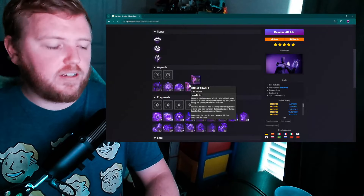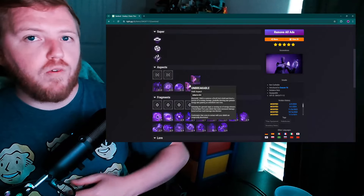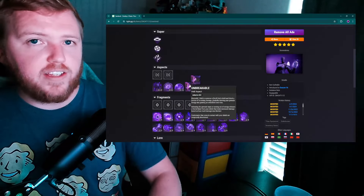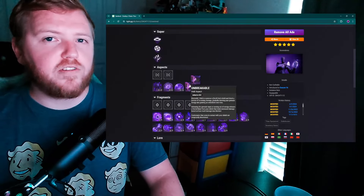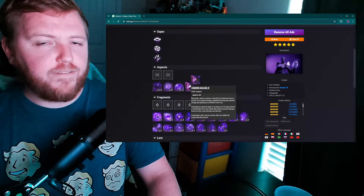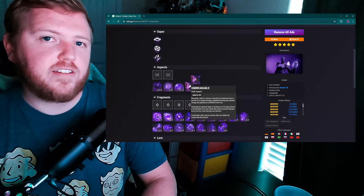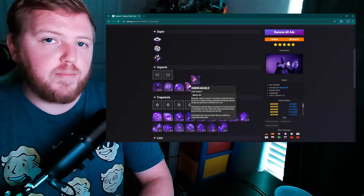But you'd still need to play carefully — if you're standing right in front of a boss blocking all that damage and run out of energy, you're going to be in a bad spot. It would still require common sense to use, but getting grenade energy back would be a nice improvement. I know a lot of people will bring up Devour.